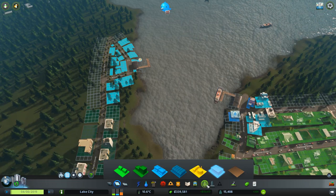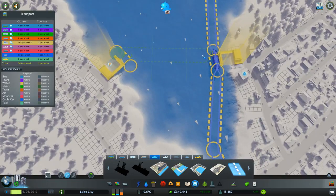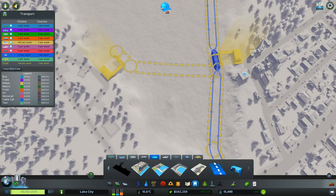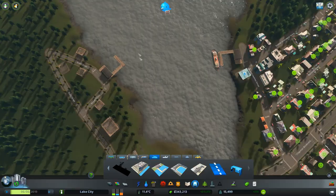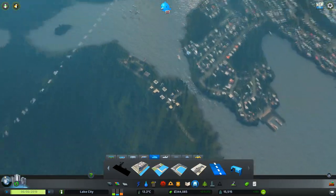No one can move in here till I put the ferry link in. We're going to do a very short ferry route backwards and forwards here — going from here to there and back again. Hopefully we will have a couple of ferries plying backwards and forwards.